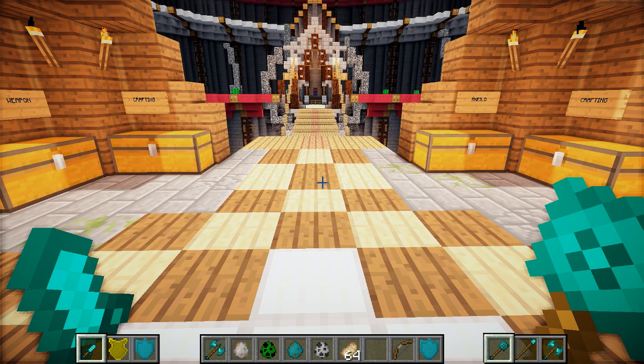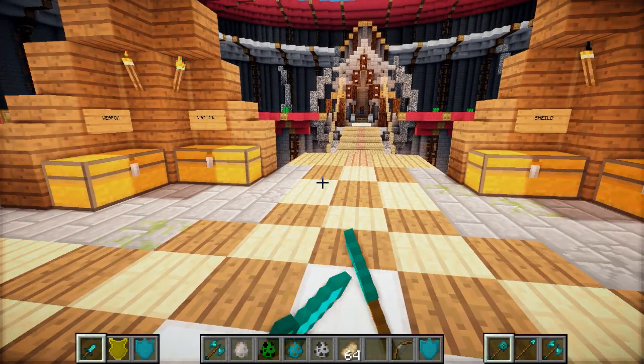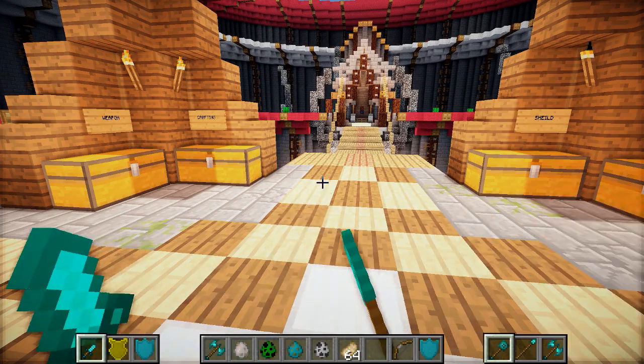To use your right-hand weapon, you just press the left mouse button, as you normally would in Minecraft. And then you can just do that consecutively, or at the same time, and you can do some major damage. Look how awesome that looks.